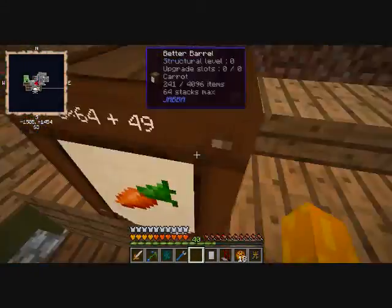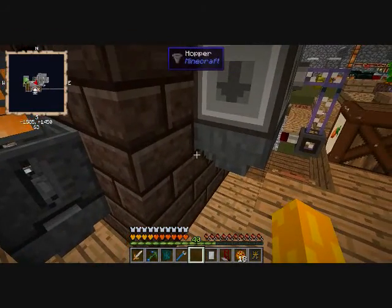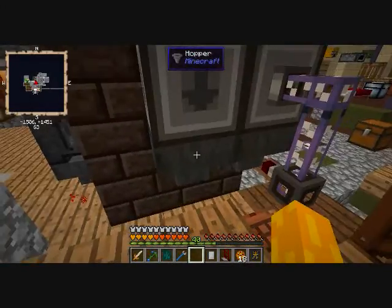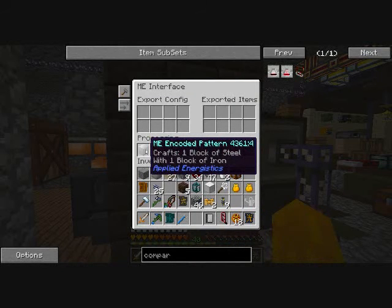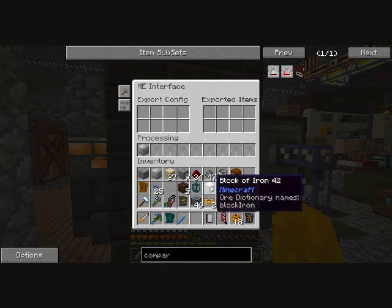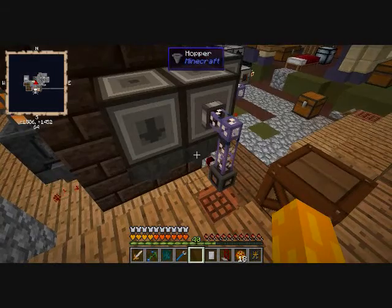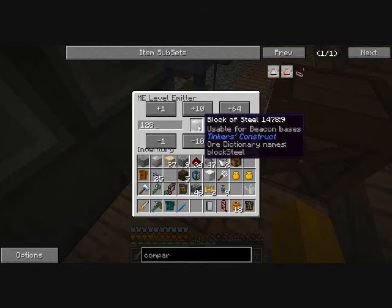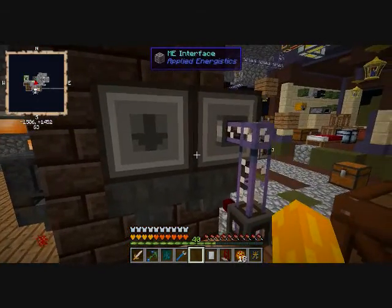Then there's the automatic crafting and throttling system. There's one ME interface and hopper that has an ME encoded pattern for putting in one block of iron to create one block of steel. That feeds a hopper which is also being fed by another hopper controlled by a level emitter, making sure that if my stockpile of steel blocks ever drops below 128, it will start adding more.